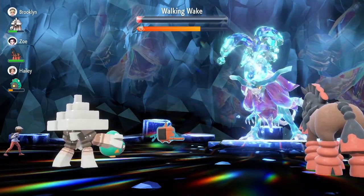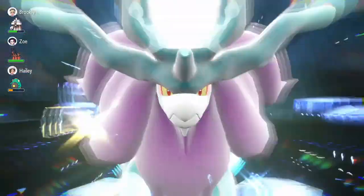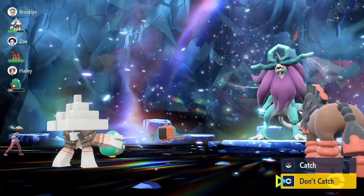This raid boss is very easy to beat. Electric types are the most obvious counterparts. Some Grass types, though weak to Flamethrower, might still work. The two builds I'll show you are special attackers so that they don't have to worry about the potential Flamethrower burn.